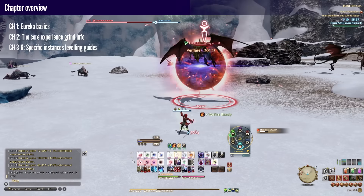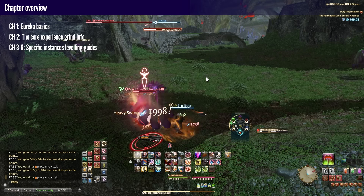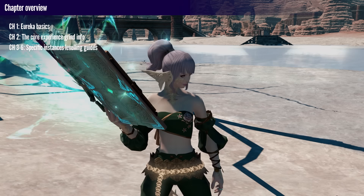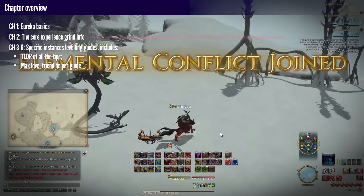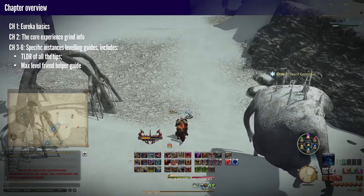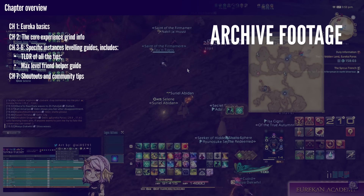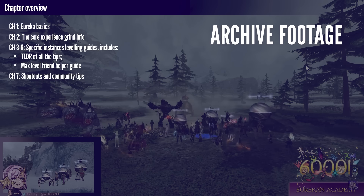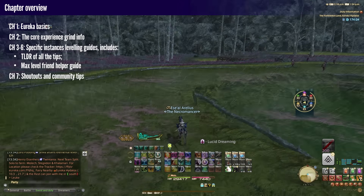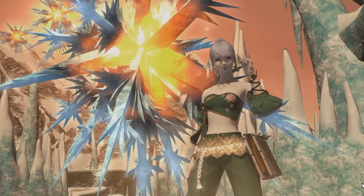Chapters 3 to 6 cover specific instances, diving deeper into recommended focus for specific level ranges and what to avoid. You can follow them along as you're leveling if you wish. The ends of these sections contain small summaries of my recommendations if you want a TLDR, as well as a brief rundown of how a max-level friend can best help their newbie buddy. Lastly, Chapter 7 covers shoutouts to communities and people who helped me gather this data, and some personal advice on tackling the Eureka community on different data centers from my experience in EU and NA. And with that, let's get started.